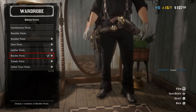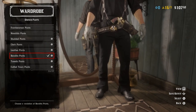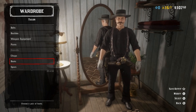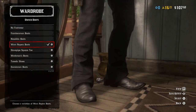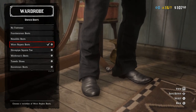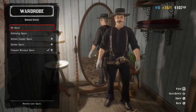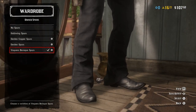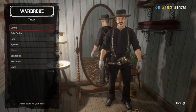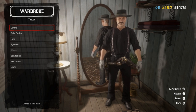Moving on to pants: the bandito pants in flat black. I only chose these because the bell-bottoms are about the only thing that really sells that look. No chaps. For boots, it's mostly dealer's choice — I went with warm roper boots. The only thing I could really tell is that they're clean, black, and come to a point. And for spurs, Beccaro Baroque spurs in black, mostly because they're about the only ones that stick out far enough to really sell what I'm seeing in the screenshots and old recaps.